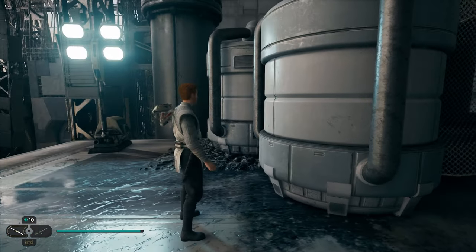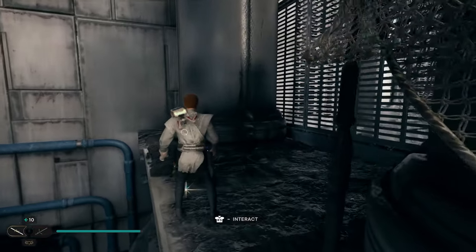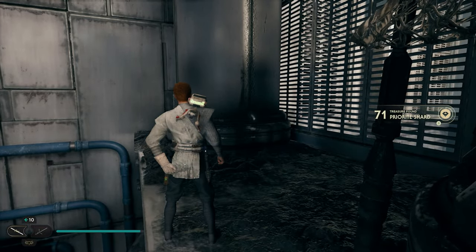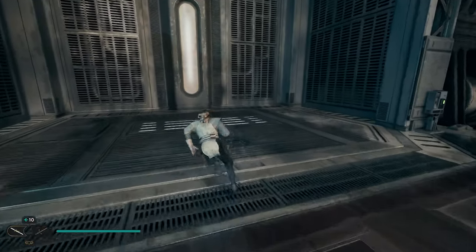Once you scan these tanks, we're actually going to have a treasure hidden behind them. So if you come over here on the ledge, we can kind of sneak back here and right here is going to be your next collectible. Now after you pick up this treasure, we're going to head back around on the other side of the tanks and we're going to have an elevator here.